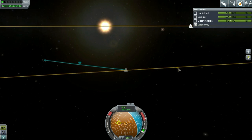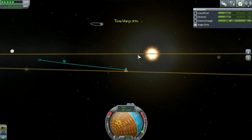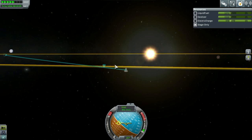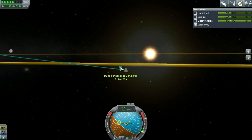We're back — Duna encounter met, burn done, good to go. Fuel is looking scary, so let's get this done. Coming right at you, my little red buddy. We want to get right up on it, close to that PE as possible, nice and efficient. Retro, ladies and gentlemen — we need to burn retro. Whoa, it is a little unwieldy right now.